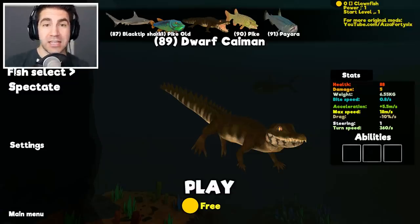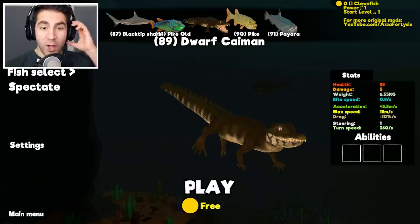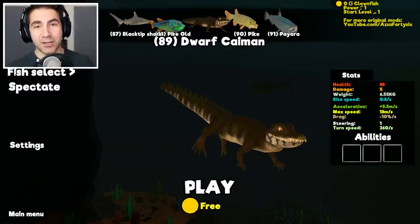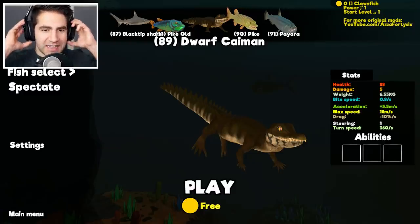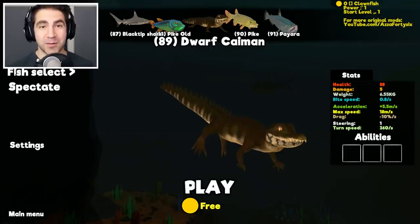There was an update recently to the river and you could play as like an electric eel and there's a tiger fish. Check out those videos on my channel if you missed them. But dude, this dwarf caiman was not part of the update, so I think this is something they're still working on. I haven't even tried it yet, but I hope it works.